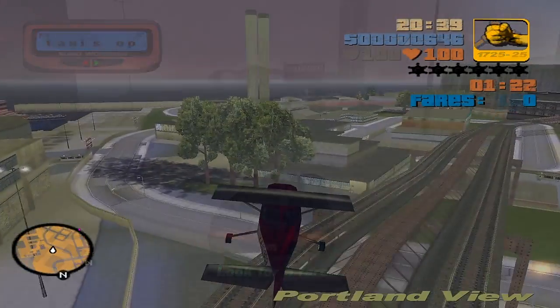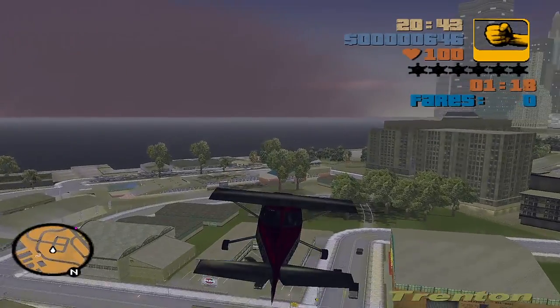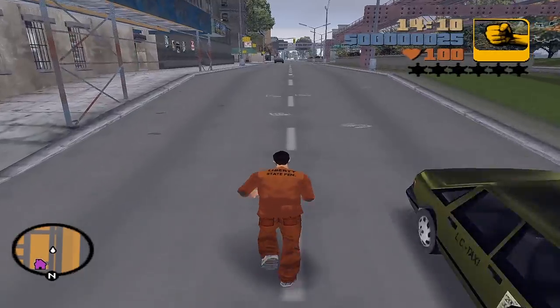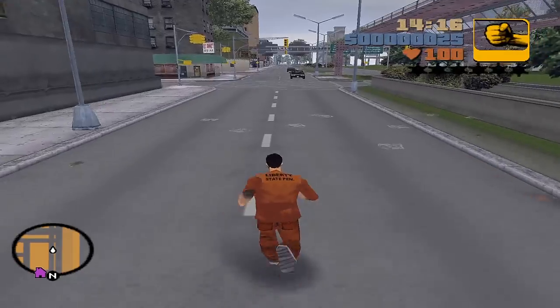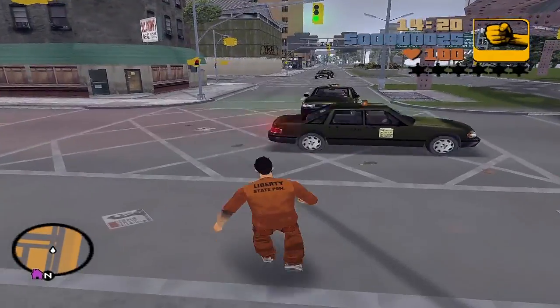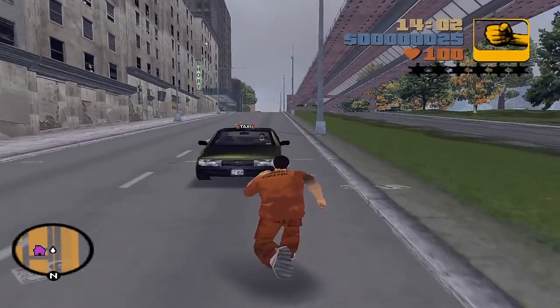This trick is very simple and will enable you to use other vehicles as a taxi, rather than just the taxi, the cabbie, or the Borne 9. The first thing you are going to need is one of these taxi vehicles, and finding one in GTA 3 is quite easy, as they often spawn in normal traffic — in fact it's probably one of, if not the most common vehicle in traffic — and even spawns frequently outside of the safe houses.